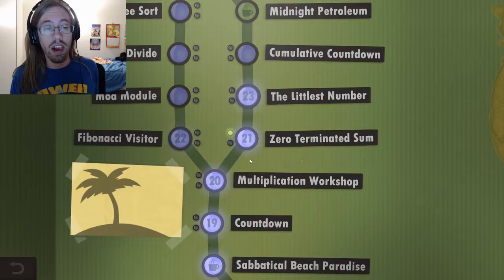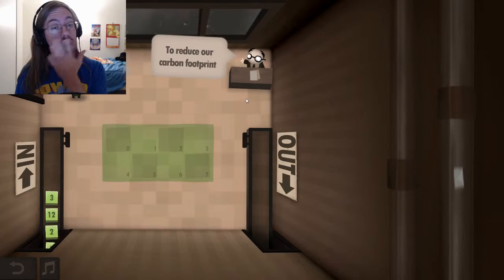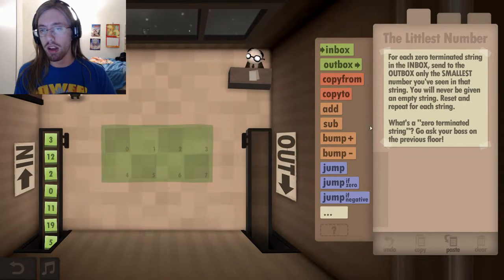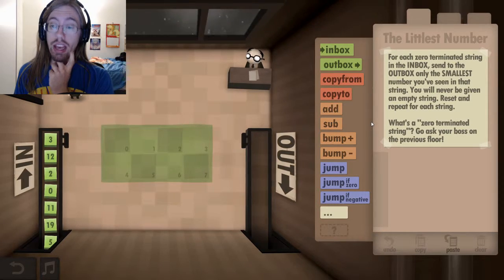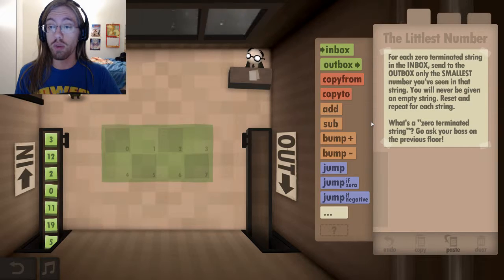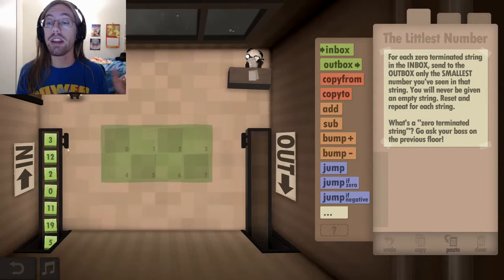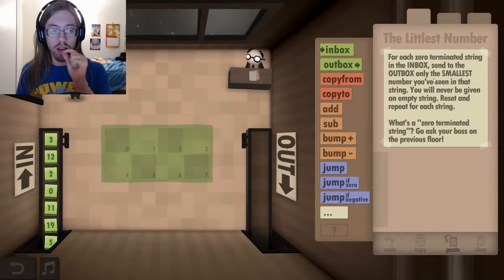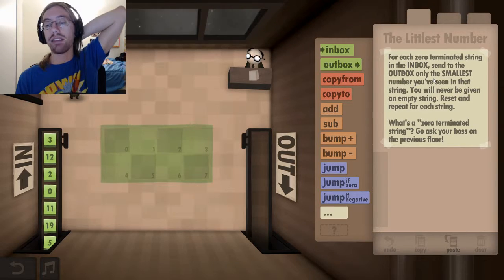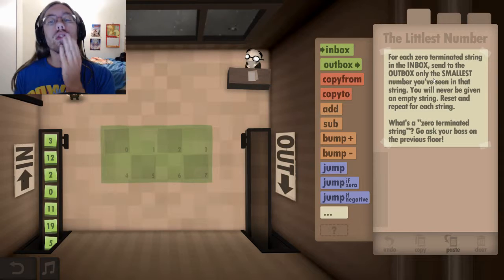Let's do one that I haven't done - I don't think I've actually tried this one because I've been trying to figure out that other one. That one's just a bitch, I genuinely could not figure that one out. Management is requesting the smallest numbers only. For each zero-terminated string in the inbox, send to the outbox only the smallest number you've seen in that string. You will never be given an empty string. Reset and repeat for each string. So basically zero means that's the end of the string of numbers. The never being given an empty string is key - it'll never be zero followed by a zero.